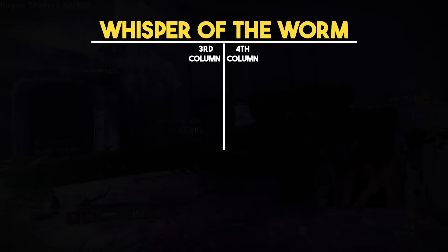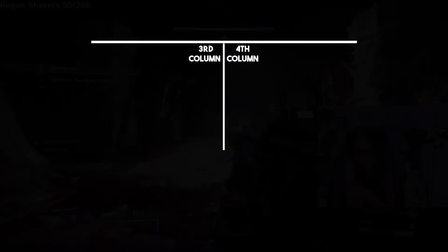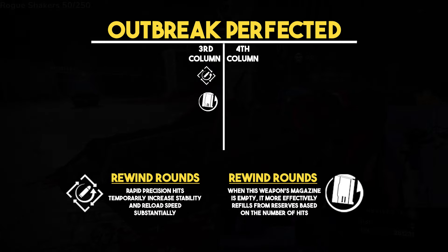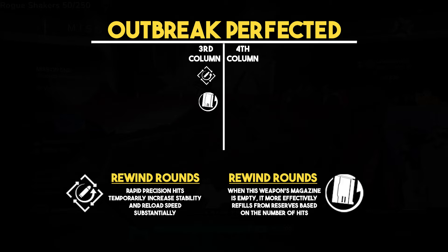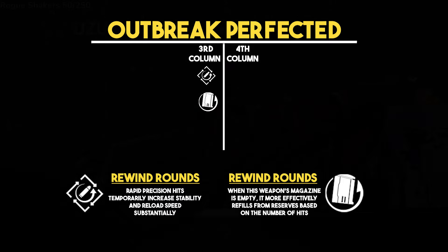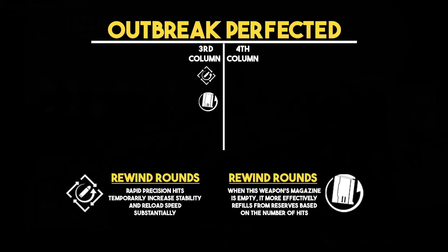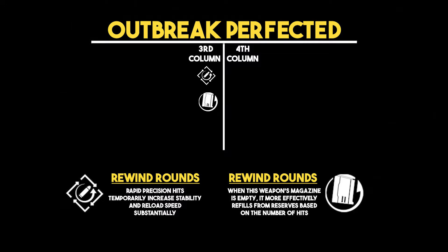Our final two weapons are Whisper of the Worm and Outbreak Perfected. For Whisper of the Worm, you'll want Field Prep, which gives more ammo reserves and lets you crouch to reload if you miss a shot. For Outbreak Perfected, go for either Rapid Hit or Rewind Rounds. Rapid Hit means headshots increase stability and reload, and shooting a tankier add can proc it up to x5 for max reload. Rewind Rounds isn't 100% confirmed yet since it needs testing, but the interaction with the weapon's Nanites could be massive — if the Nanites count toward Rewind Rounds hits, the refund of 60% of those hits could mean you may never need to reload.